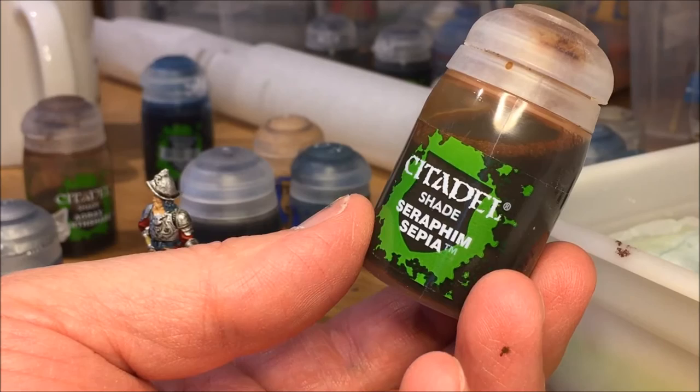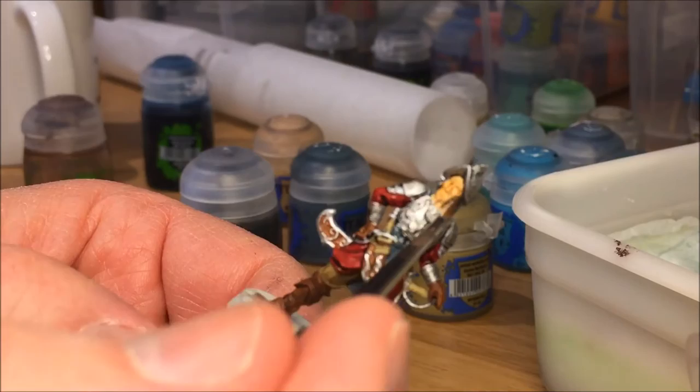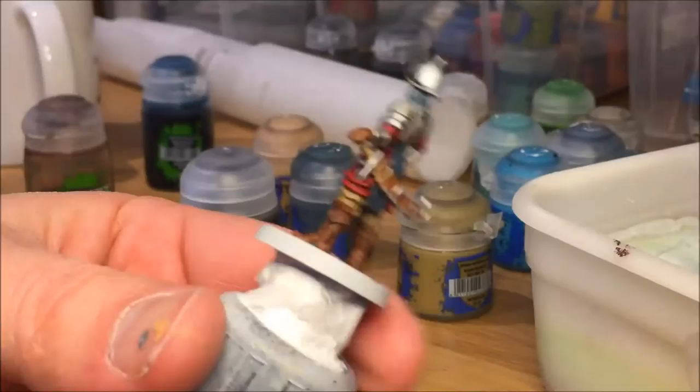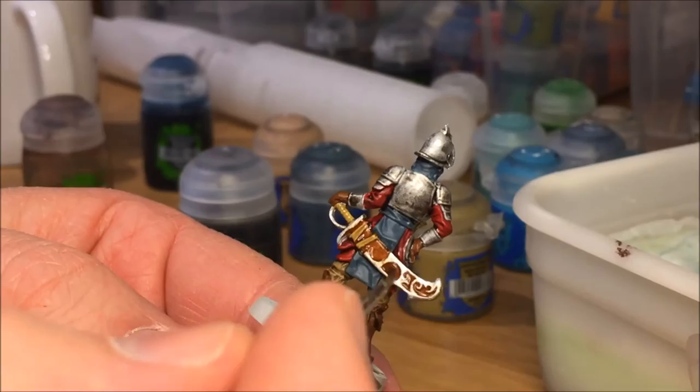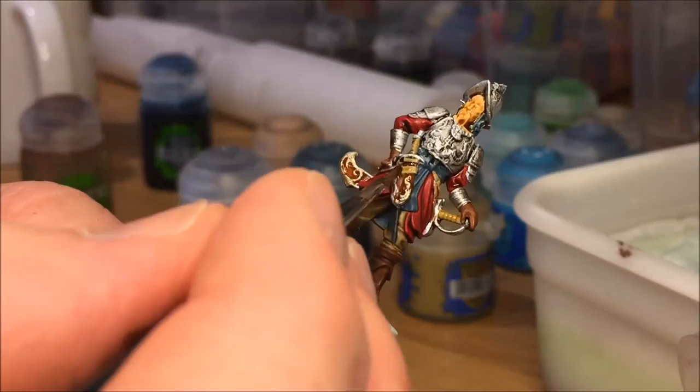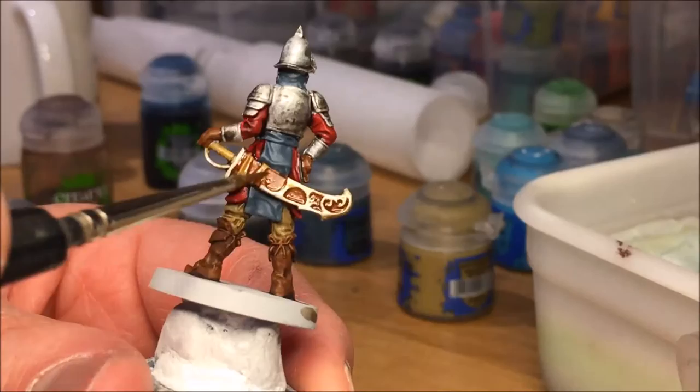Seraphim Sepia for the face and also for the handles of the sword and daggers. I'm not adding a lot — just a little bit. For the dagger handles and sword handles I'm actually adding Seraphim Sepia two or three times to get the detail. Also applying Seraphim Sepia over the whole scabbard — this wash will make the Runefang Steel become yellowish, almost gold-like.